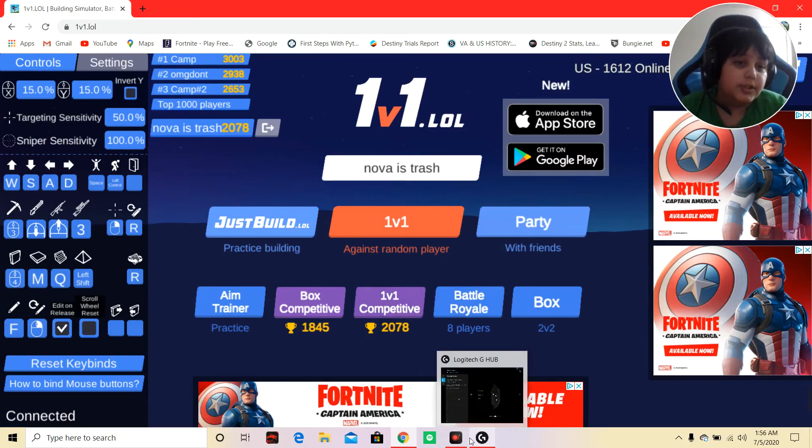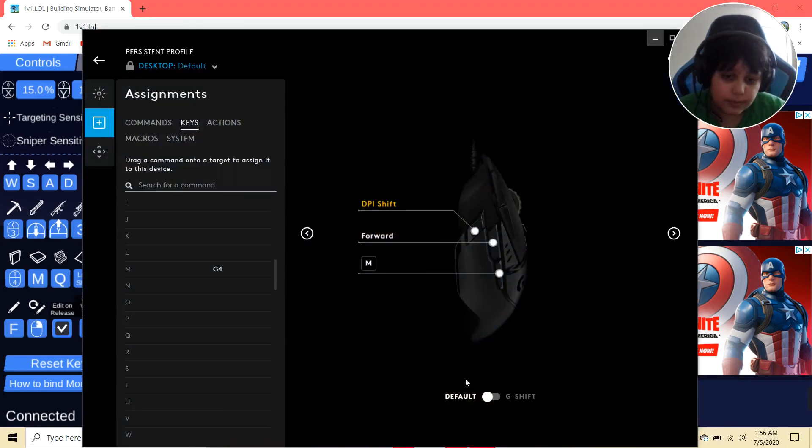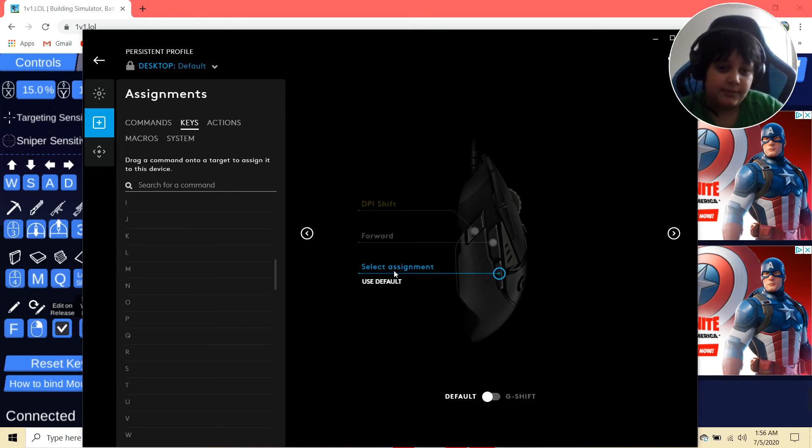Now I'm going to show you guys how to disable it from being M. Click on this, then press 'Use Default' — do not press 'Disable'. If you press 'Disable' you will not be able to use your back mouse button at all. Press 'Use Default' — bam, there you go guys.